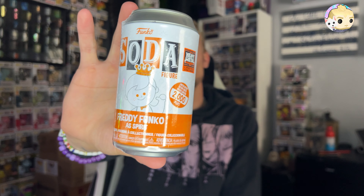The next soda is Freddy Funko as Spirit, limited to 2,000 pieces. This is another one I don't think I'm gonna open, but if I were to open one, I'd definitely open this one. The proto-dog is all right, the other one is all right, but this one — as a ghost, as a little ghosty guy — I think Freddy would be really cute as a little ghost.